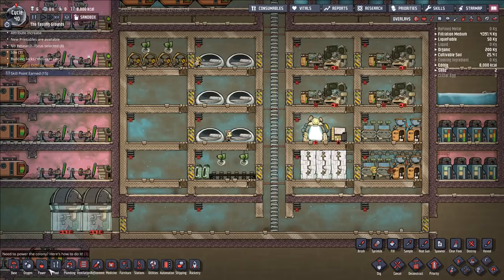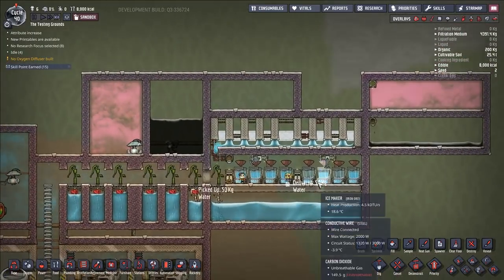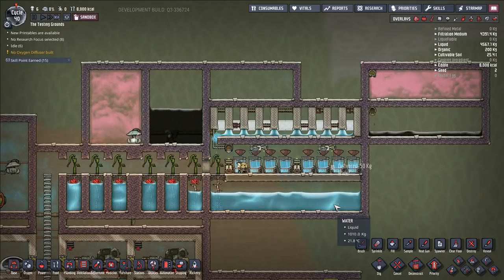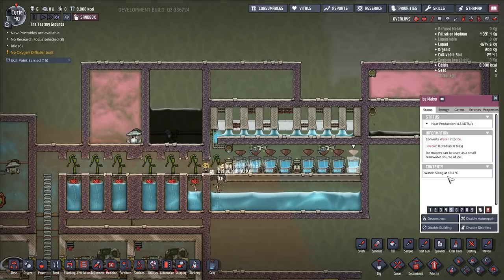Hello everybody and welcome back to the Testing Grounds. I want to do just a quick video today showcasing the ice maker because I think there's been a lot of good content out there that showcases how powerful the ice makers are. Here's water just skyrocketing down in temperature in these things. It does produce its own heat so you have to counterbalance it against that, but this is a lot of cooling.